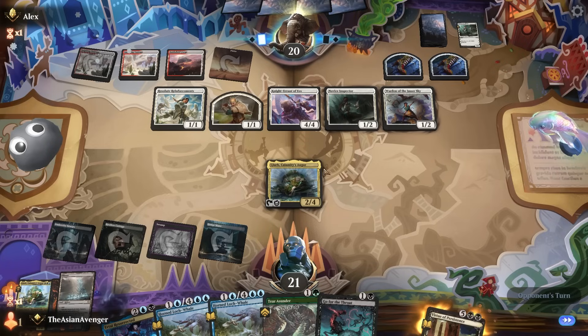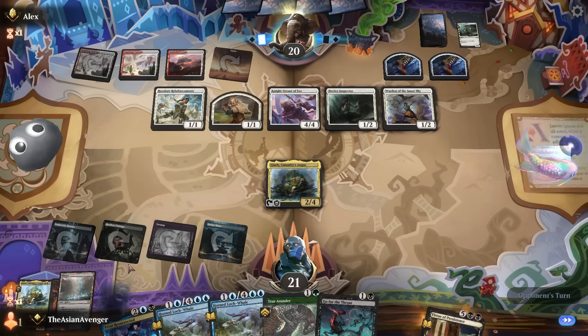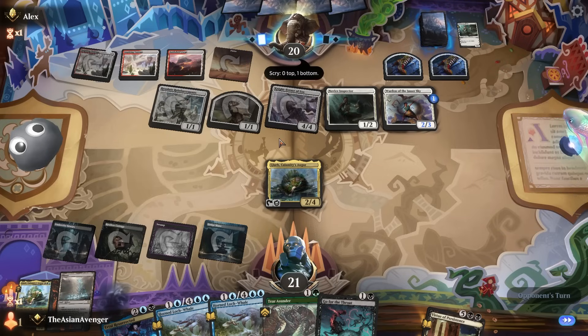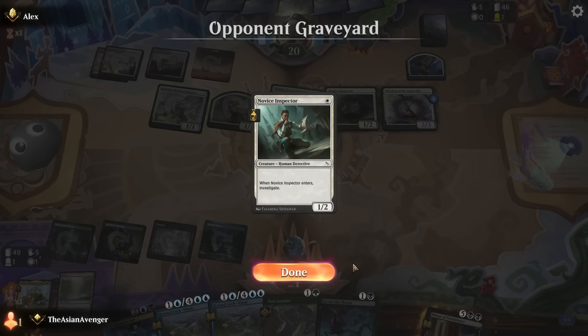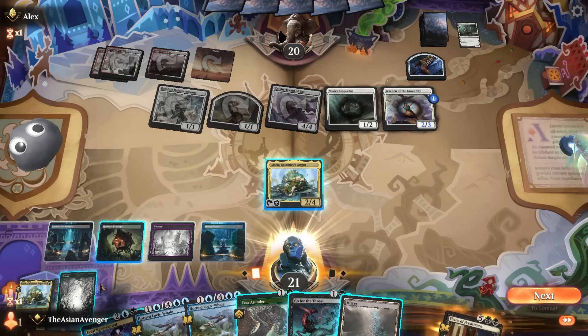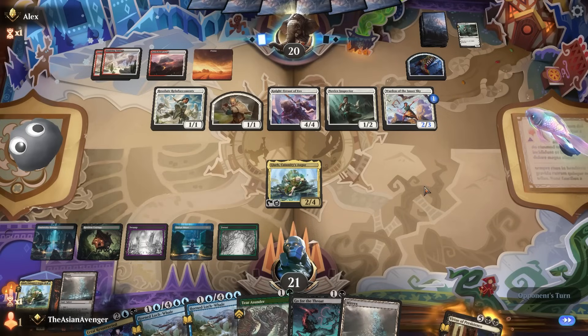This looks like they're going to play both those things, play the case, and blow up my Glarb. I don't have a board wipe in hand — unfortunately I know I'm not drawing one. I wish I'd had spot removal or a land earlier so I could have fired off removal on my turn. Wait — they didn't have the answer! No case study — land on top, land on top. I'm going to hang back and leave up mana in case they play the three-drop.